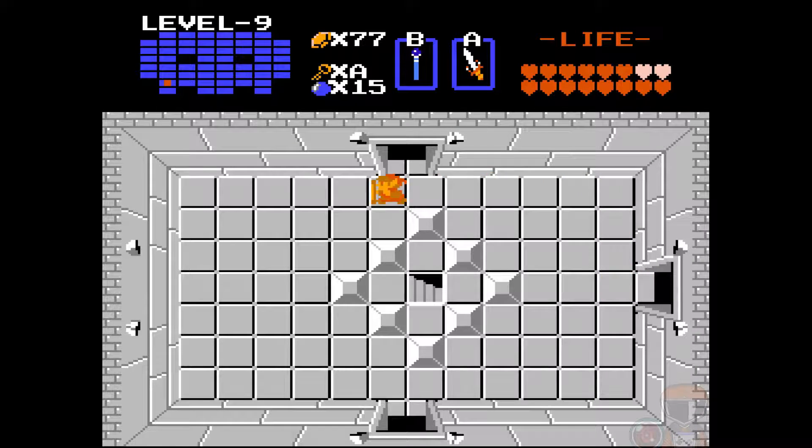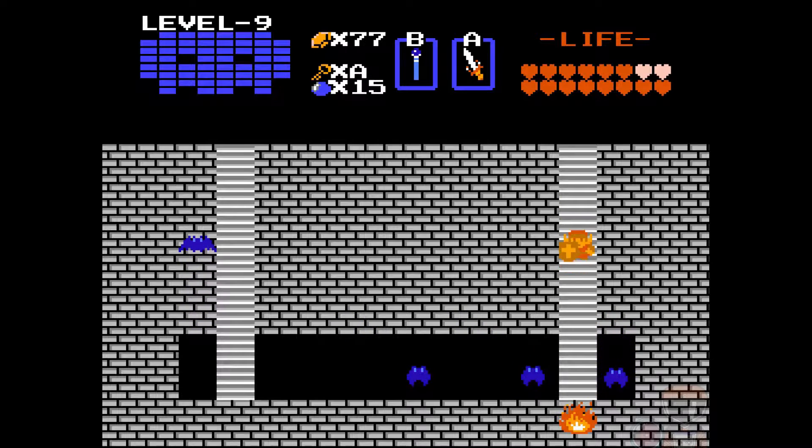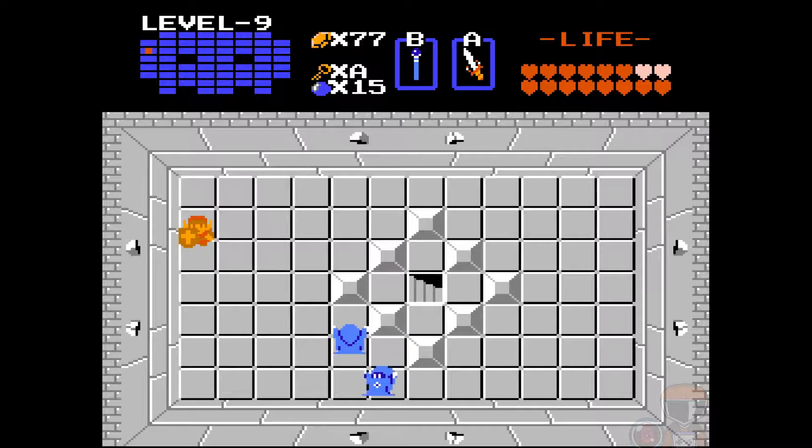That's where staircase D is — we want to take this one. Yes, okay. Wait, I think I was thinking of a different staircase. No, we want to take staircase D. And then when you get to the next room you're gonna want to bomb the top. Whoa, they're flanking me to start. You've gotta be really careful with these guys — very hard to deal with because of the way they teleport. Curse you, wiz robes!